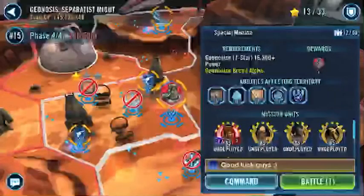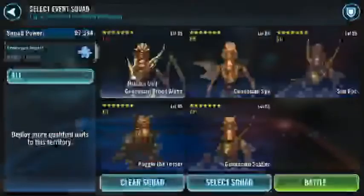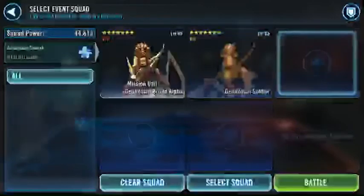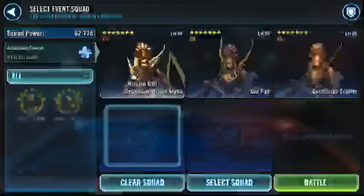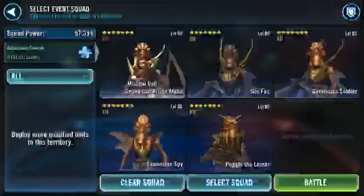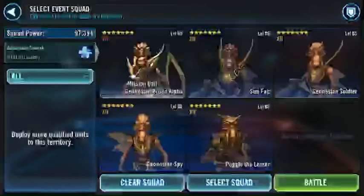Gonna go ahead and do the Watt mission again live. Let's get the right order: Sun Fac, Soldier, Spy, toggle Spy, and Poggle. Doesn't really matter what order they go in — I just always do Poggle last. That's just my way of going about it.